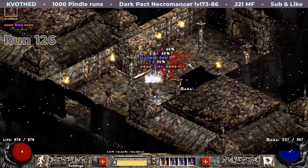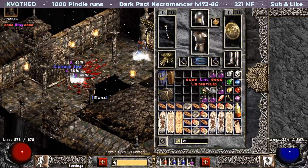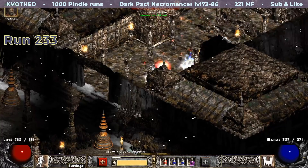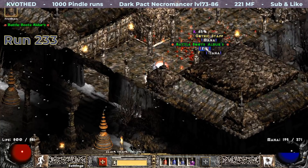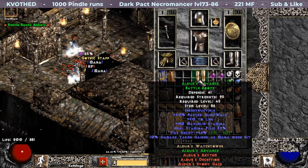My second unique ring comes exactly 40 runs later and it rolled another Raven Frost — lesser roll, but still good for corrupting. Run 233 and I find a nice pair of set boots. Yes, these are Aldor's Advance with 46% fire resist.